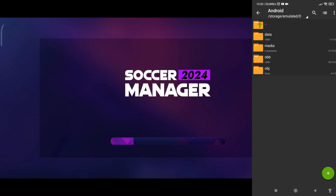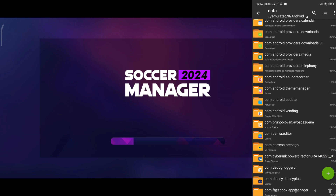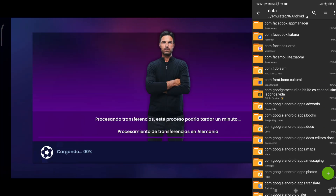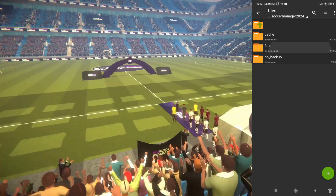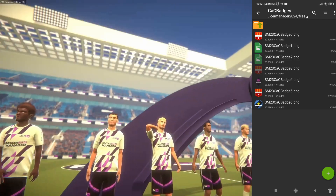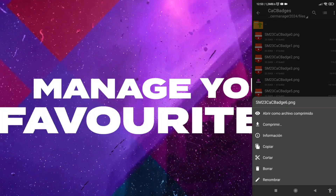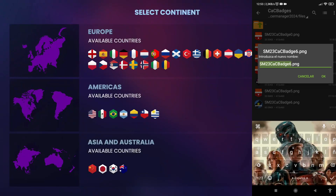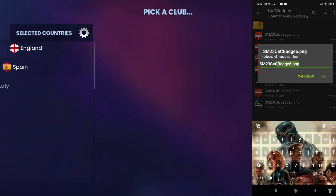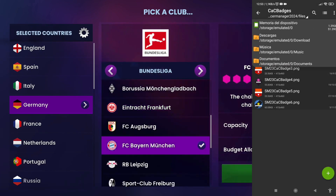You have to go to the Soccer Manager 2024 folder through Android/data. Now we will go to files and cache badges. We are going to click rename and copy the name of the shield of our created crest.